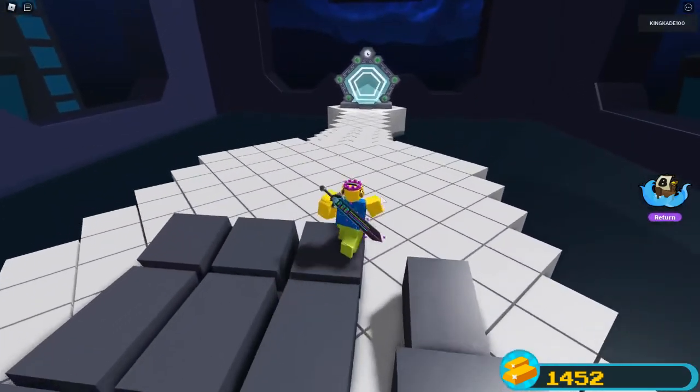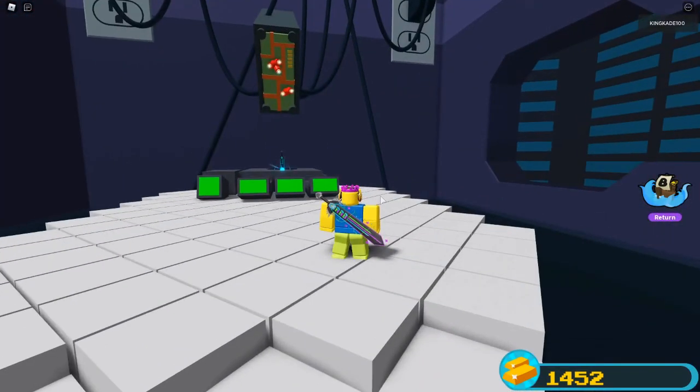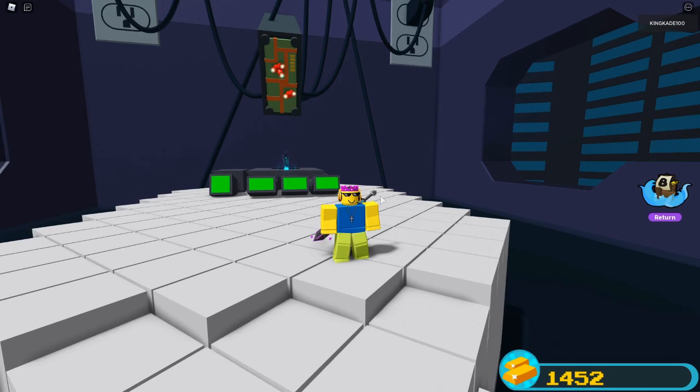The portal opens so you can head back. Now go to your inventory, equip the sword, and look cool. That's gonna be all for today — make sure to like, subscribe, turn on post notifications, and I'll see y'all in the next video.